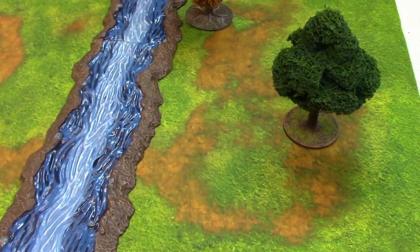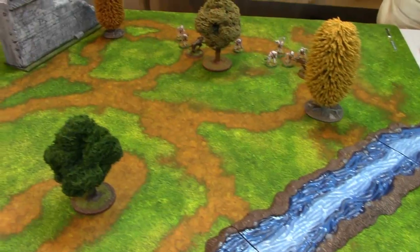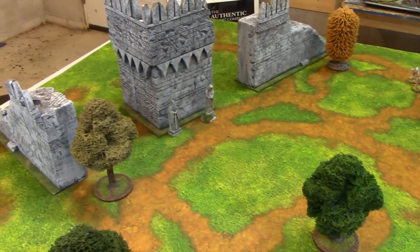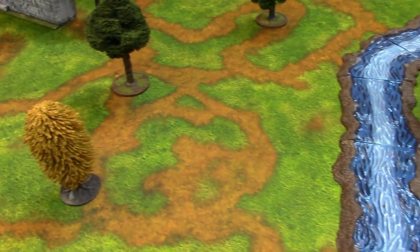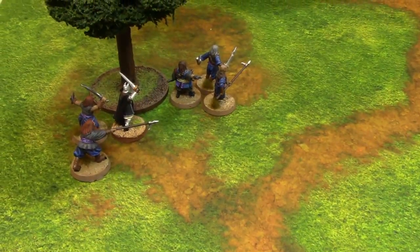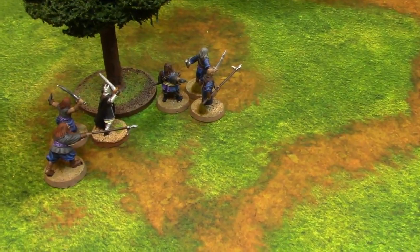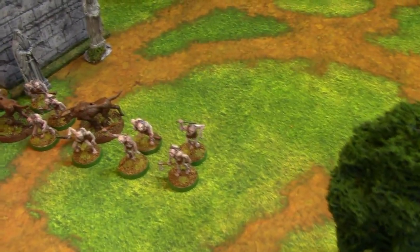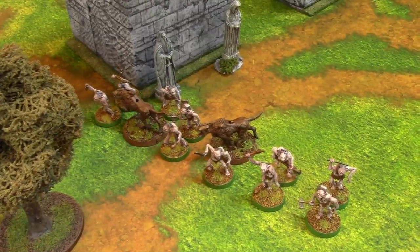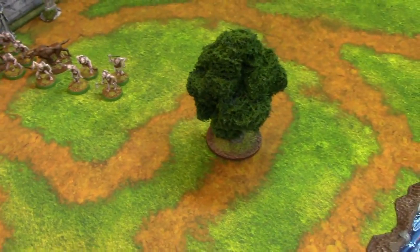We'll come back and show you the board. There's a river on one side with a whole bunch of trees going all the way across, and old castle walls with more trees on the other side. Deployment has been completed. Bosun Peach and the Umbar warriors are on one side; all the wargs ended up in basically one straight line across the middle of the board because they all rolled a one and a two. So let's get into priority for turn number one.